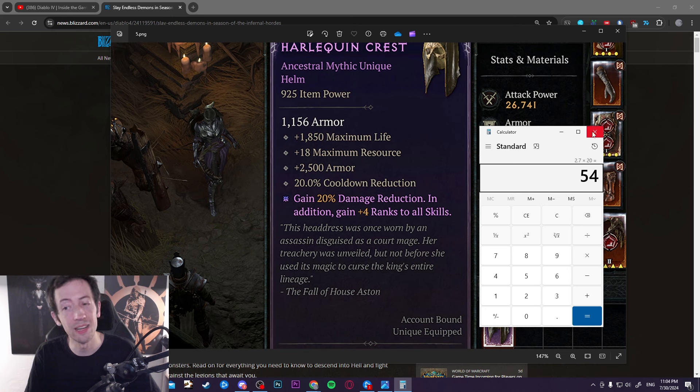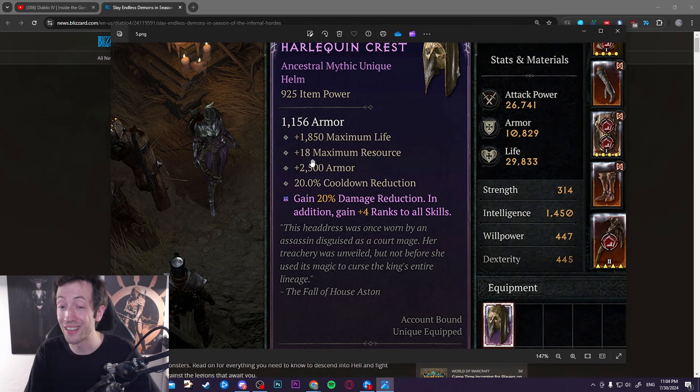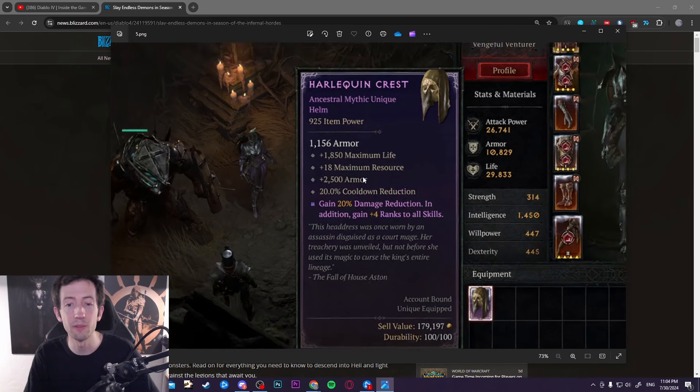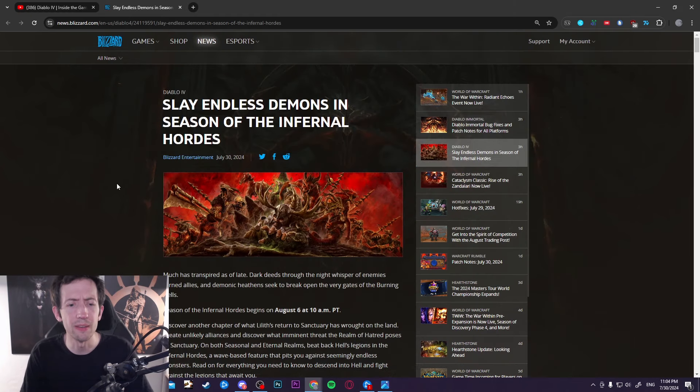Adam Jackson has been teasing that they've been going pretty wild with these updates. On the Harlequin Crest alone, it's not just cooldown reduction — they've also added two-and-a-half thousand armor, basically solving armor by itself. Life was buffed, and it now has maximum resource, which benefits a few builds. There's just lots of crazy stuff going on here.